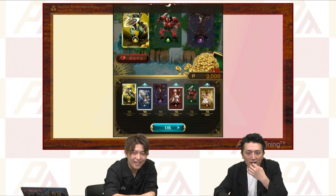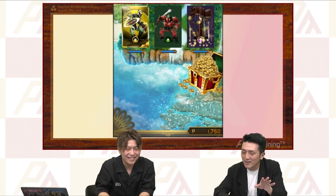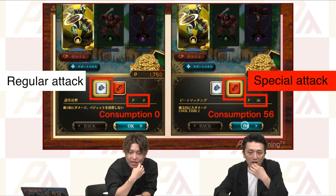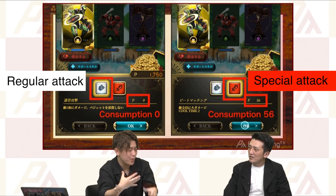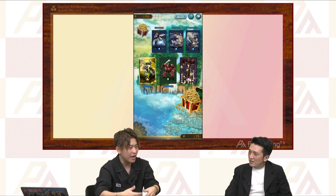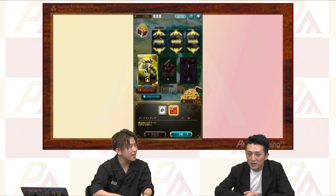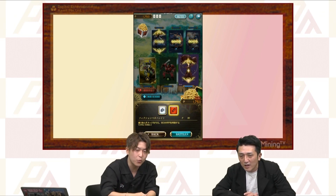The sumo wrestler is cheaper to hire than a DJ, which can be a trick. There are two options for attack: the regular attack is free, while the special attack on the right side requires a number of Pale Coins — for example, 56 Pale Coins for a special attack. So if you want to be very offensive right from the start, you got to spend a lot of money. But if you want to observe the early turns and construct strategy later, you got to control your budget allocation accordingly. That kind of strategic intelligence is required to win the battle.